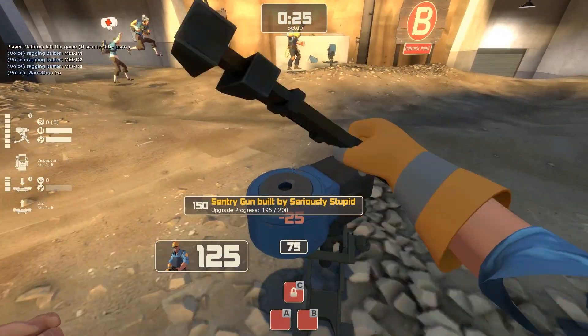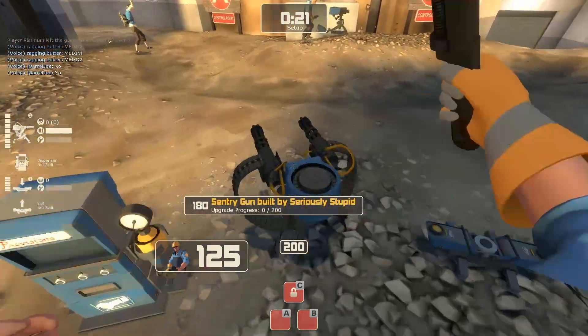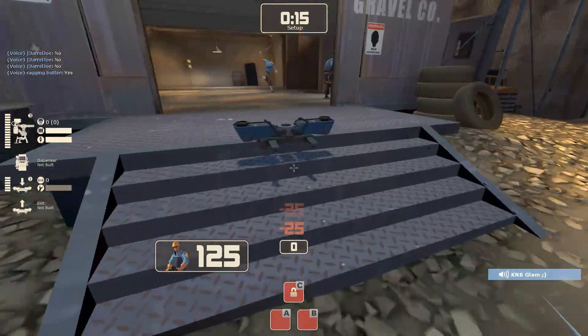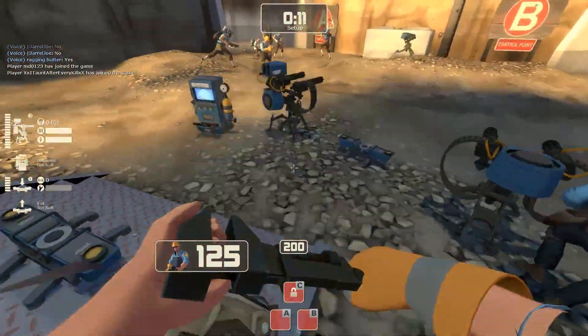Here you can see me setting up a teleporter and a level 3 sentry. What my plan is for this video is to take this sentry and transport it to a location somewhere in front of the red team's spawn. Doing this actually isn't as tricky as you might perceive it to be, as there are a few select locations on this map that are usually ignored at the start of a game.